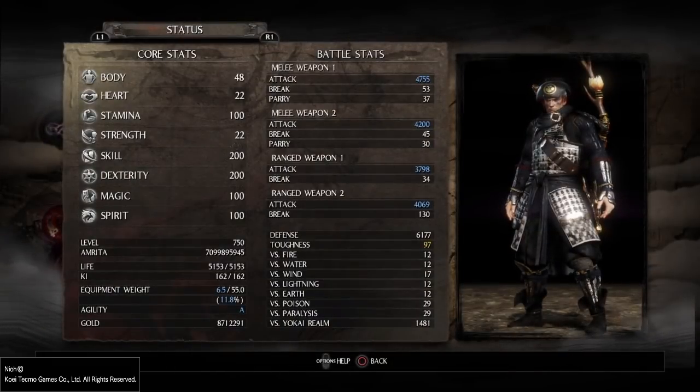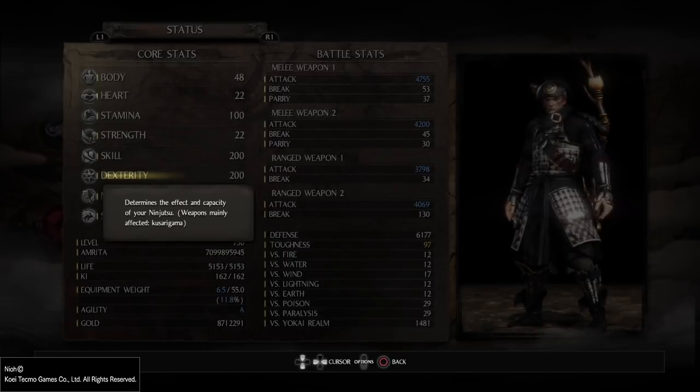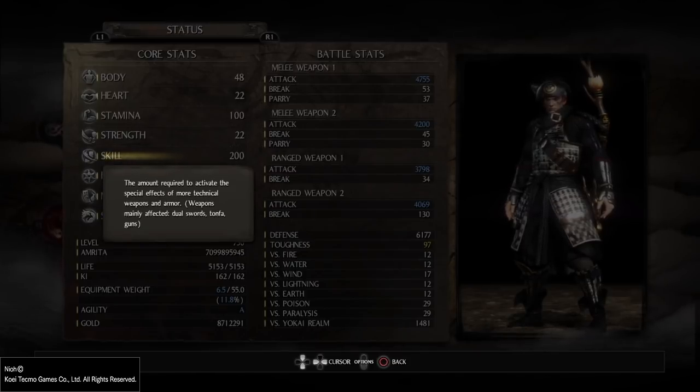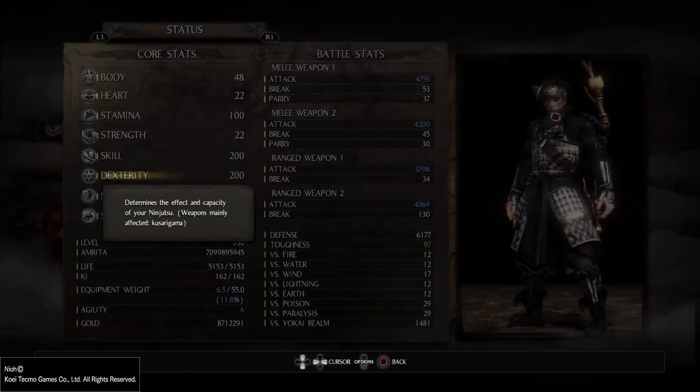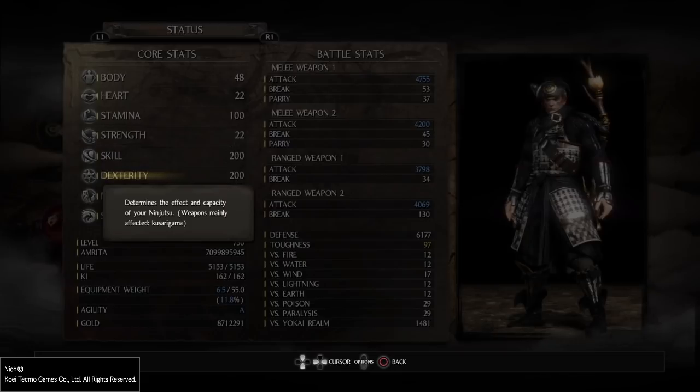Now let's look at the stats. First is dexterity — it increases ninjutsu items and affects the capacity of ninjutsu. When you upgrade dexterity, it increases your ninjutsu damage, which increases your throw weapon damage. I suggest both dexterity and the relevant skill should be maximized to 200 to get the maximum bonus from throw weapon damage — for example using dual swords, guns, or Kusayugama in dexterity to get maximum damage bonus.